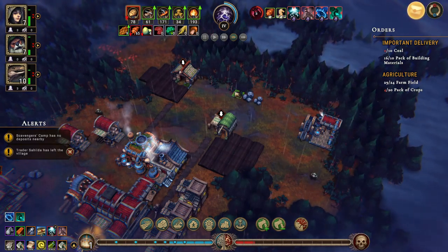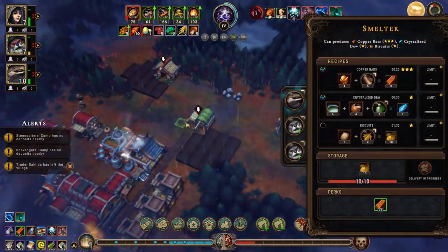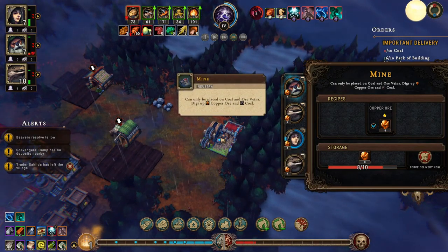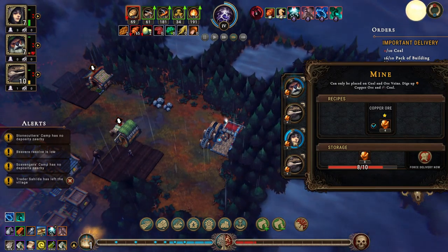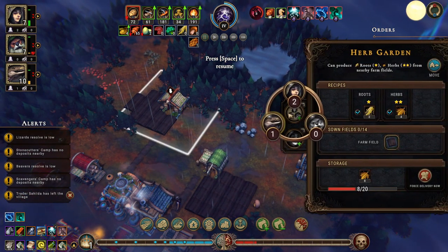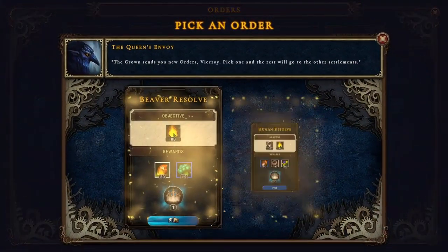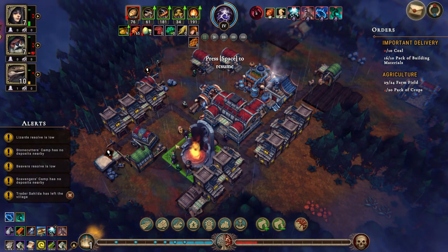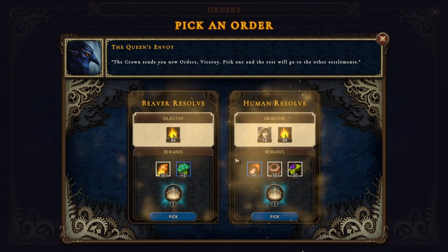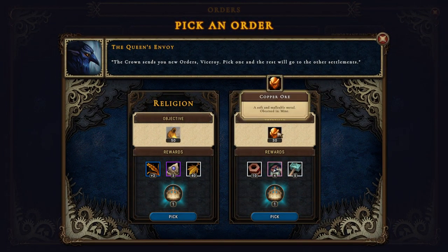Once you're done we're gonna get you out again. I guess we'll put a couple of lizards in here because we are almost back in the seasons where we can use our humans over here on the farms. What could we pick here? Whose resolve is higher? The humans resolve is higher, the beavers are definitely not happy, so let's get 10 humans.